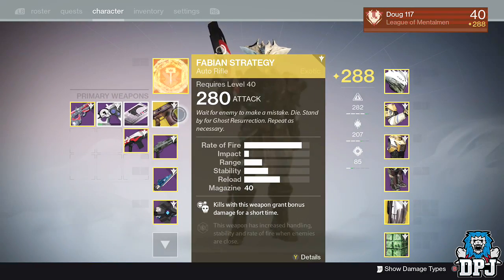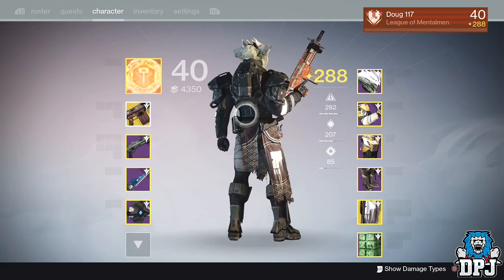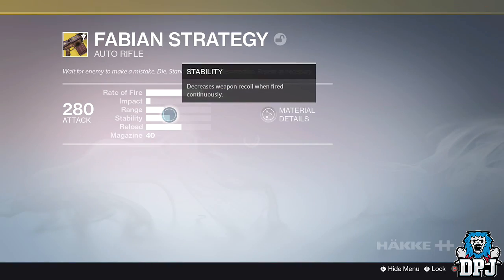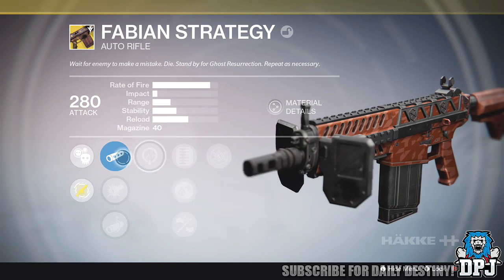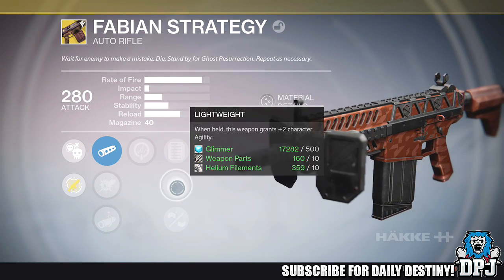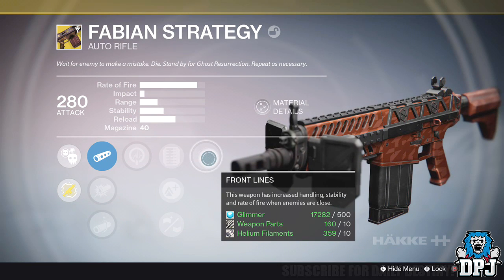Hacker weapons are more about raw power than fancy looks or pretty perks. The main mods on this weapon are: Crowd Control — kills with this weapon grant a damage bonus for a short time; Life Support — kills with this weapon while critically wounded have a chance to start regenerating health; and Front Lines — this weapon has increased handling, stability, and rate of fire when enemies are close.